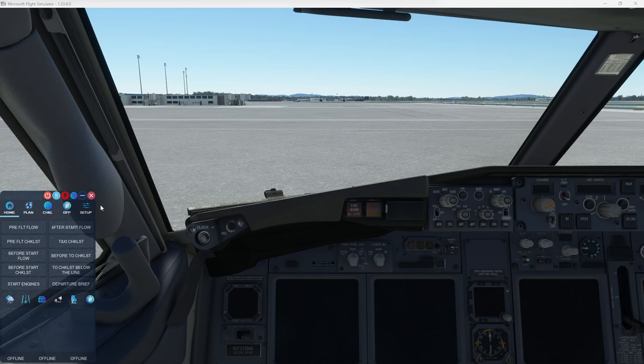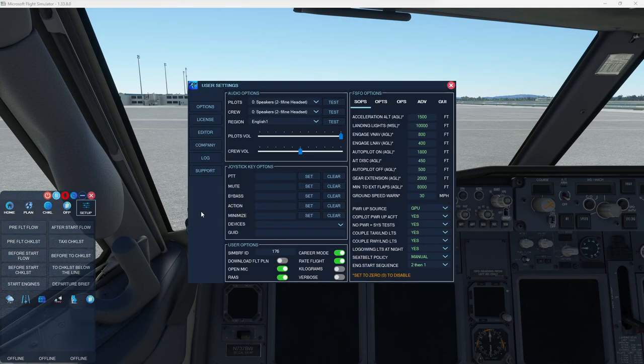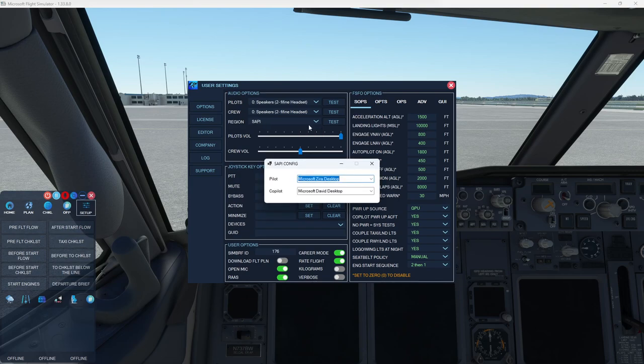Let's keep this somewhat shorter video. We're just going to go over some key features and key differences so you get an idea of where I'm at. One of the biggest key features right off the bat is FSFO now gives the option to use the Microsoft SAPI voice engine.